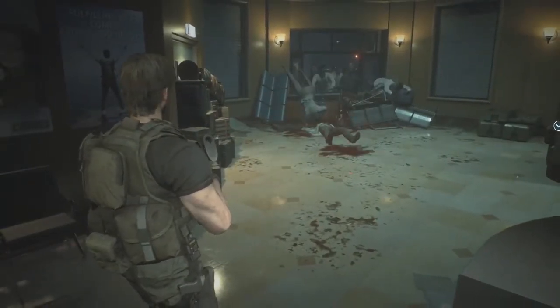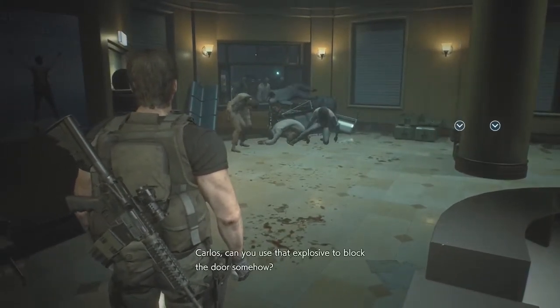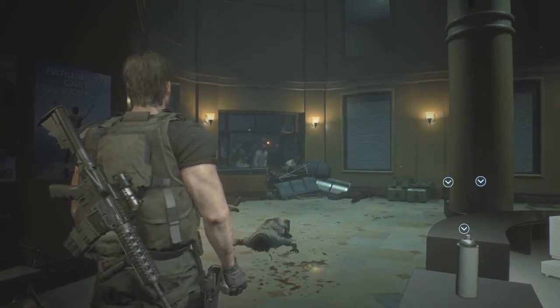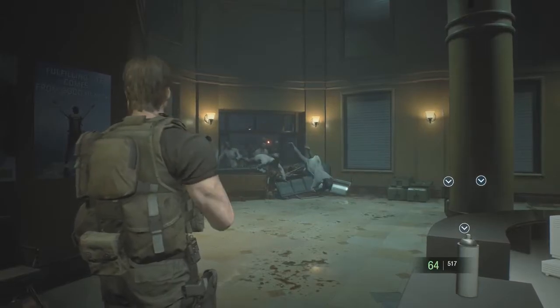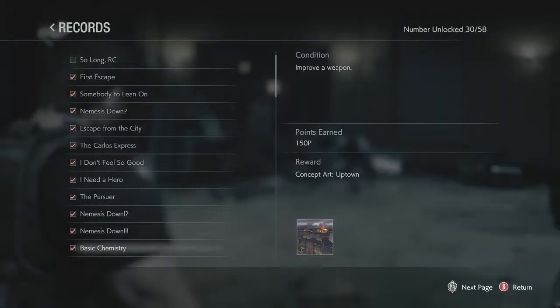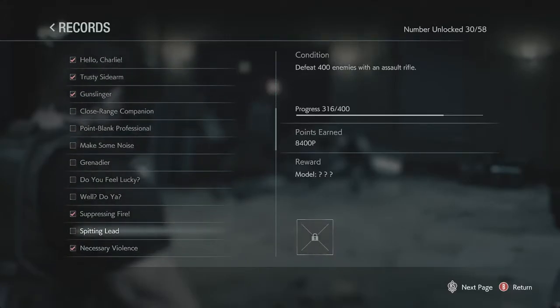Once you run out of ammo, what I like to do is wait till five of them come through and then just chuck a grenade over there and you get a whole bunch of kills. That also adds up to your other kill challenges. You do this, reload your save file, and you're gonna get a whole bunch of extra kills for your assault rifle. I was at like 230-something and now I'm at 316.